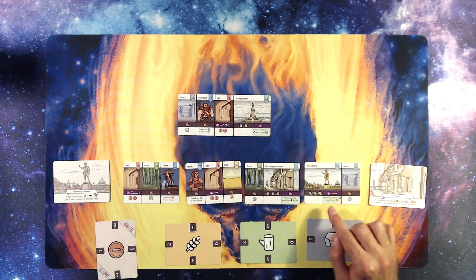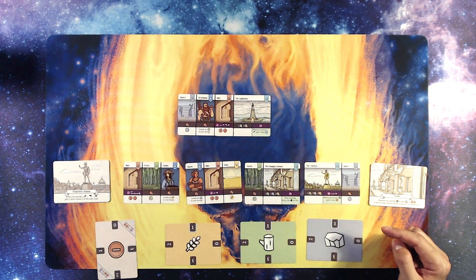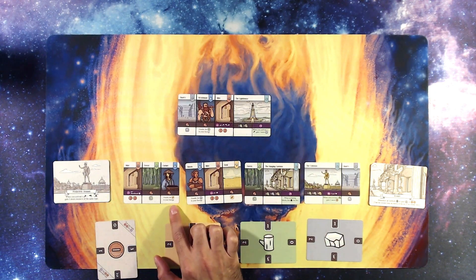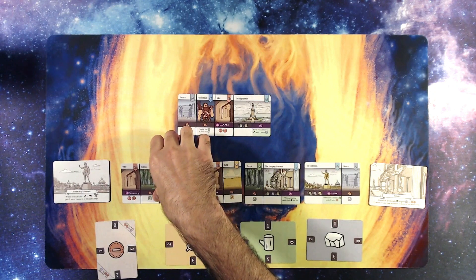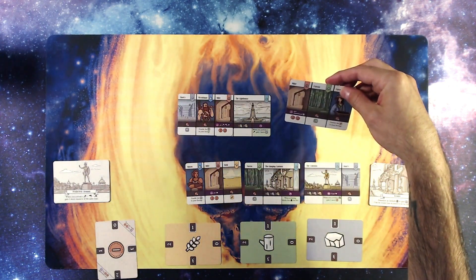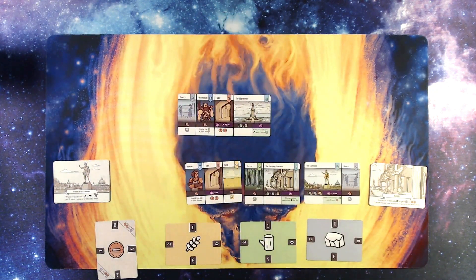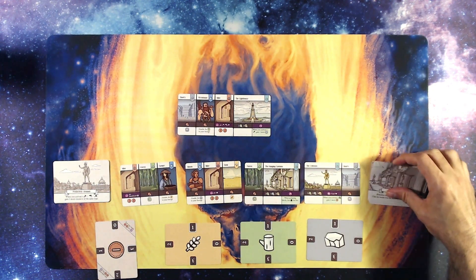We're still trying for one wood, two stone, three wheat to build the Hanging Gardens. Activating this farm would double my wheat — that's not going to help right now. I don't have any cash, so I'm going to have to cover a mine to get some money, or I could abandon a wonder and just get two money. I think I'm going to abandon a wonder and get two money.